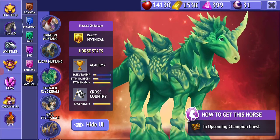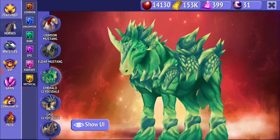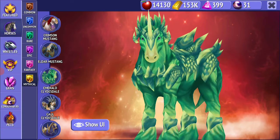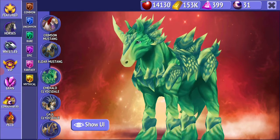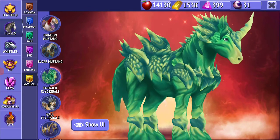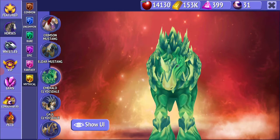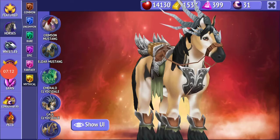Then there is the Emerald Clydesdale. This horse is really cool, but just one thing is off — the color they chose is cool, but using the same color for the tack and for the horse is kind of off for me. This is totally my opinion — your opinion could be something way more positive or more negative for this horse.